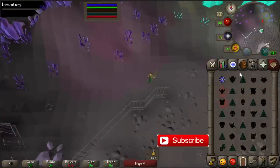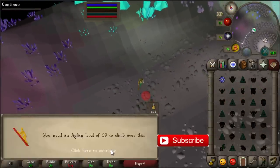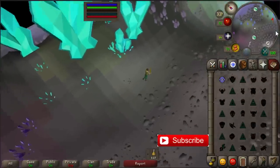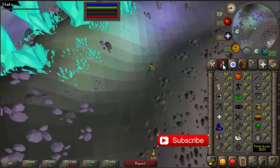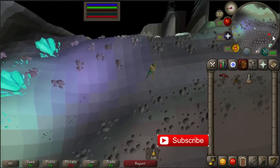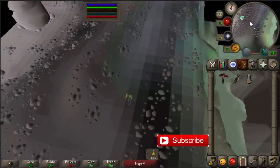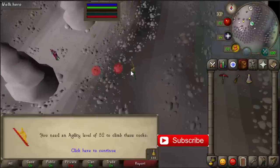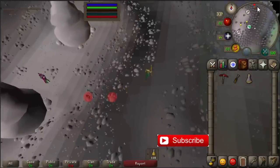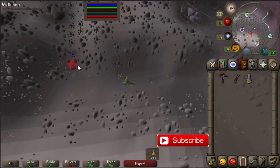If you have a higher agility level you can use shortcuts here. Right now I'm not high enough — I only have 48 agility. For one shortcut you need 69 agility, and another requires 52 agility. If you have a higher agility level you will be able to make more than 1 million profit an hour.